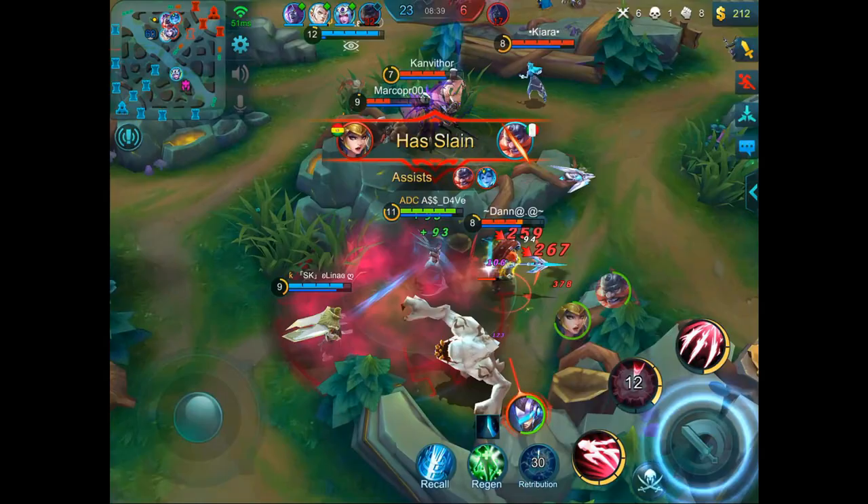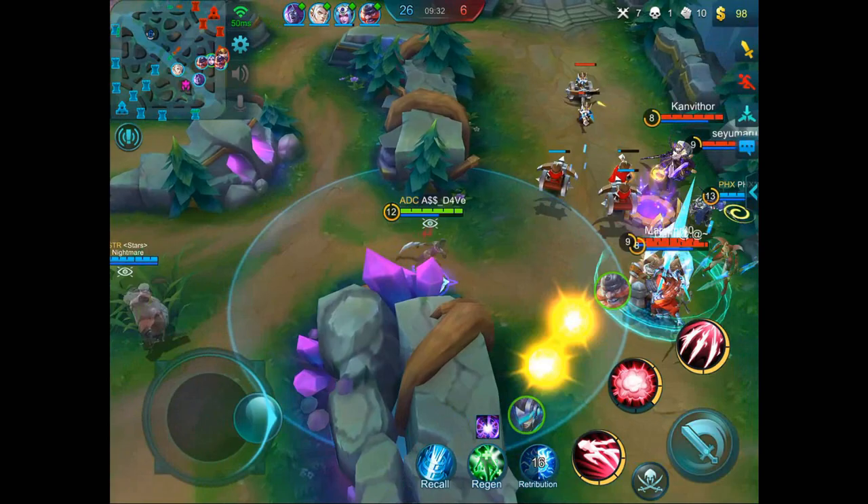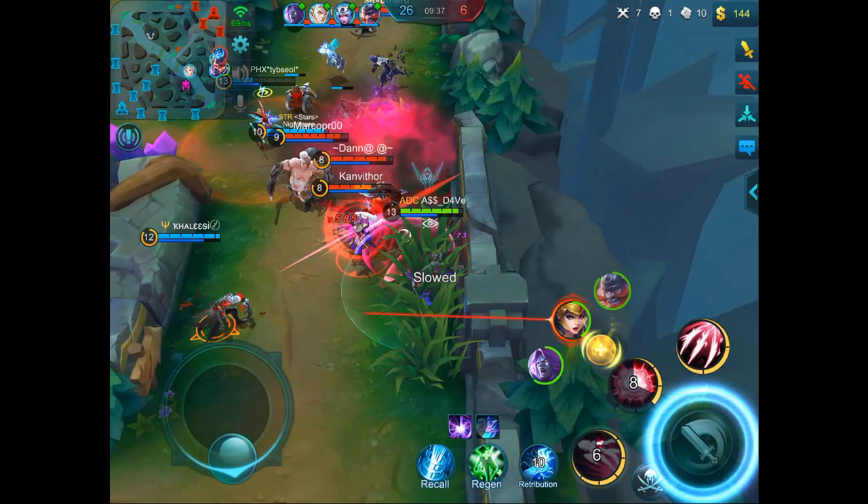Some tips you see high elo ranked players do is they will clear the mid wave really quickly and hide in the bush right next to the blue buff or the enemy jungle. Then, once the blue buff is almost low, use the first ability to go in and get the blue.